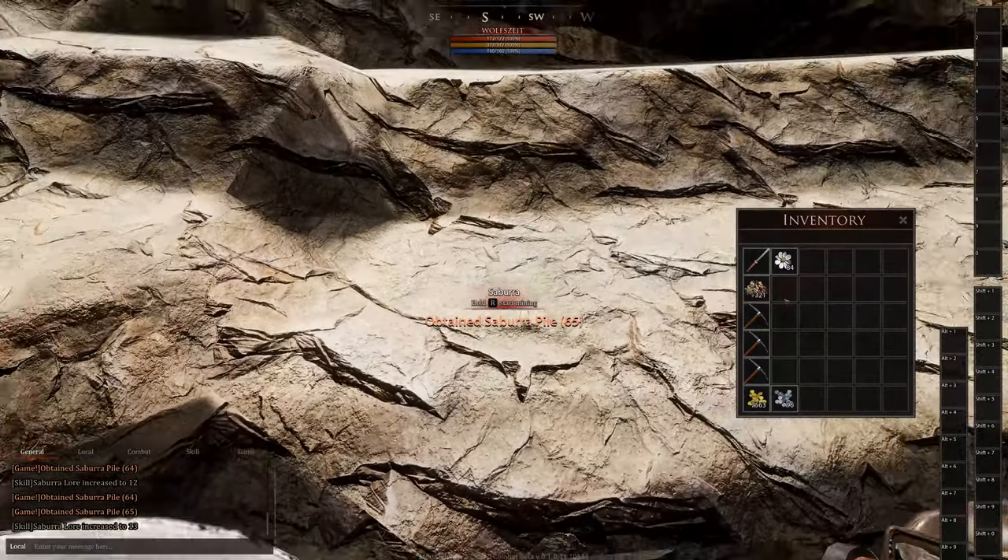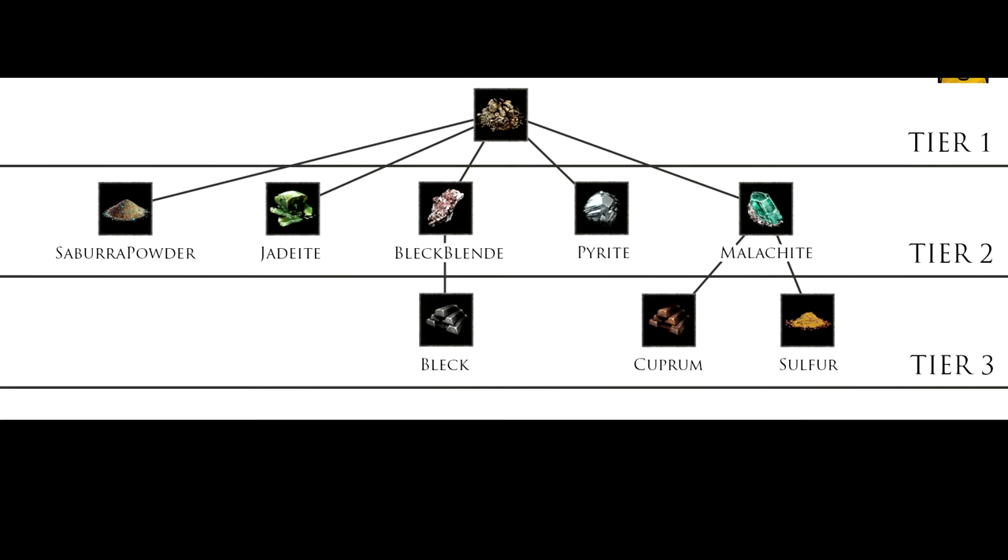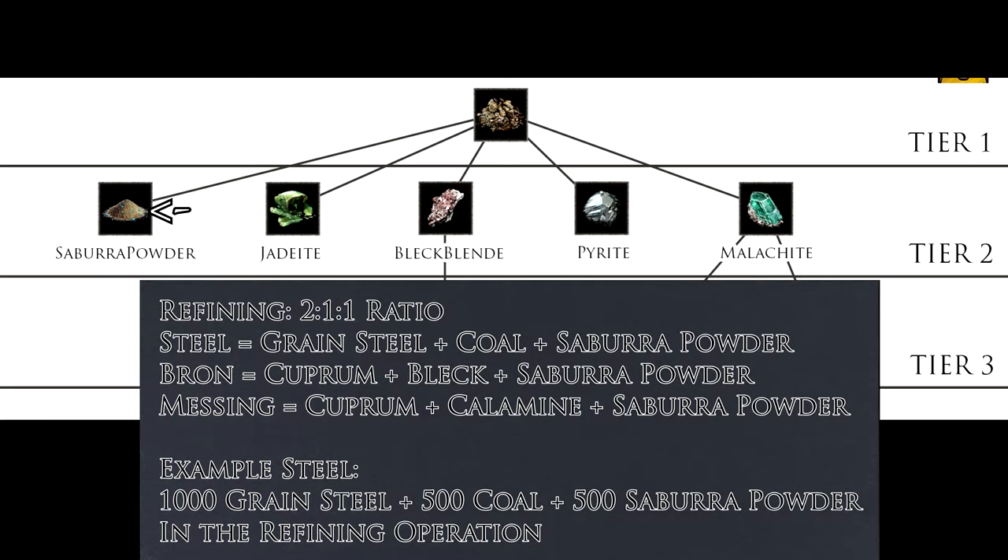Let's extract the stuff. What comes out of the extraction of Zabura — is it useful? Zabura powder first: you can use it for refining, so you can use it to make steel, Bronn, or Messing. Steel is pretty good. Bronn is often used for building, and Messing of course for heavy axes, for example.